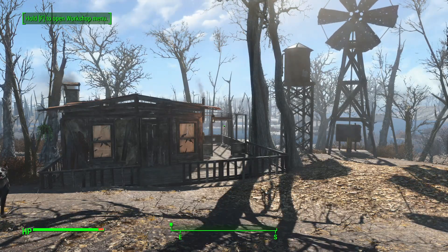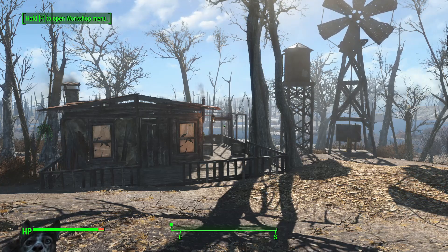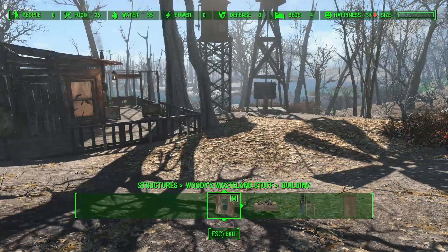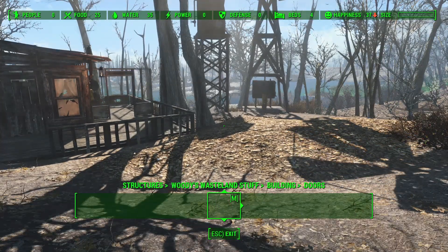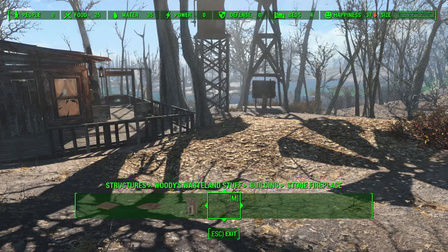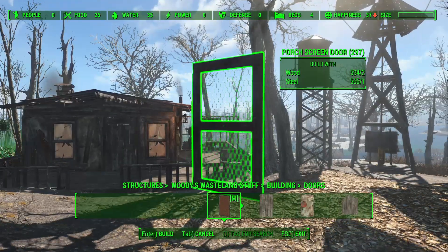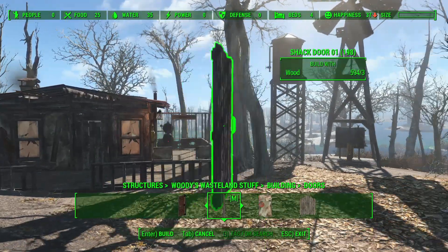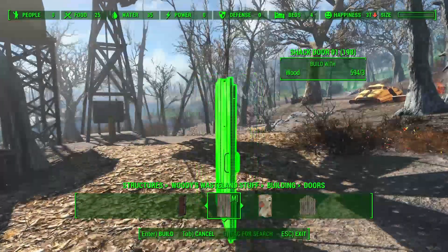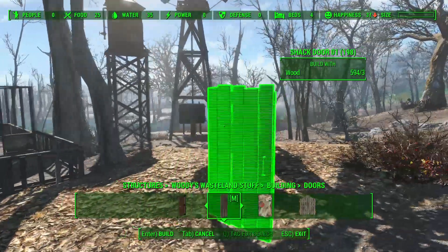There's just some incredible stuff that I've never seen in any other workshop mods. In the structure section, you will now have the Woody's Wasteland Stuff building options. For buildings, we have doors, walls, floors, roofs, fireplaces, and miscellaneous. For doors, we have some awesome new door options - we have this kind of chicken wire door and this very great shack door, which isn't really in the base game. You have shack buildings but they have stripped doors from nearby buildings, which makes sense.